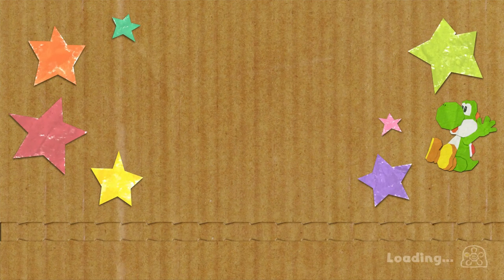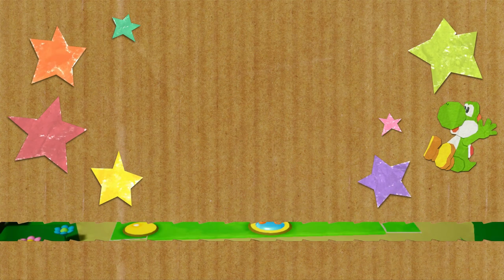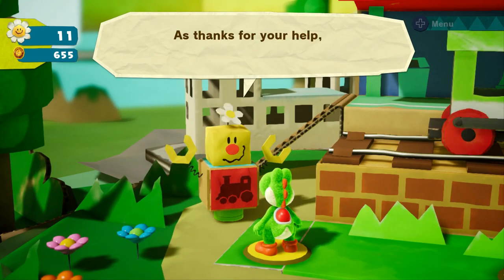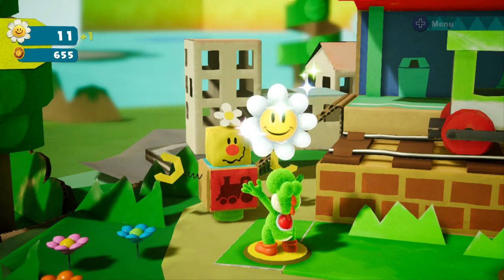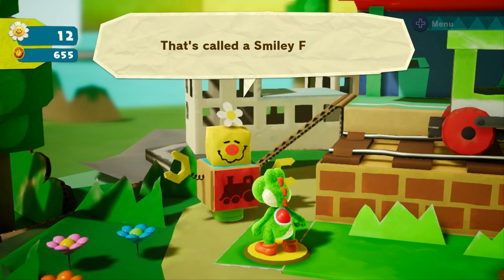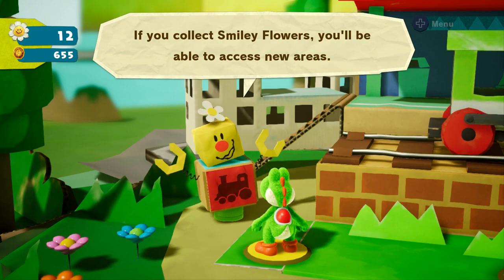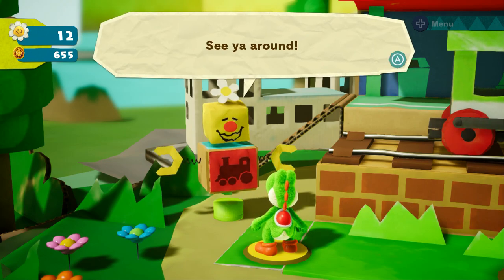Aside from getting the Poochies to the goal in time, that was 100% of that stage. I did it, buddy. You found me some cows. As thanks for your help, I present you with this. Another flower. That's called a smiley flower. If you collect smiley flowers, you'll be able to access new areas. I'll even show you some other places. See you around.